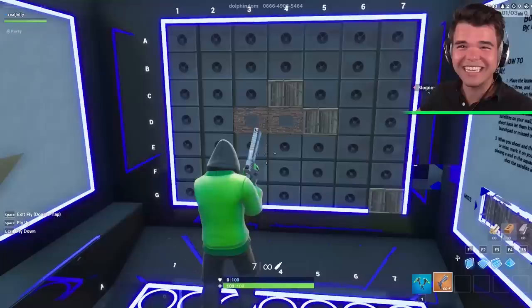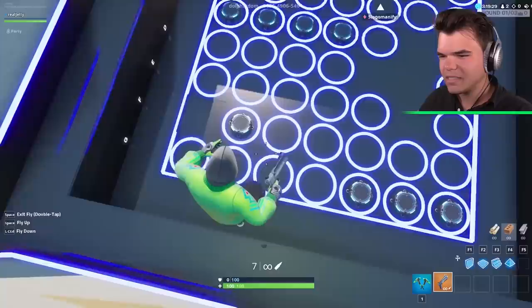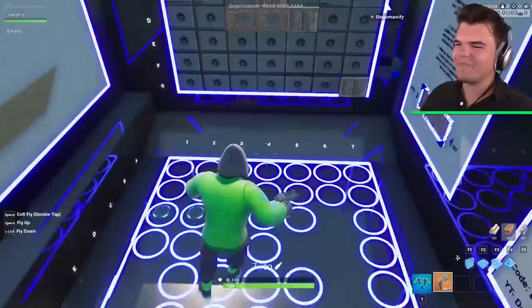Now let's work on your one in the corner. If I said the letters F2 to you, what's your reaction? I wouldn't shoot that if I was you. I like to listen — E1 it is. That's a miss. Did you lie to me, Jelly? No, I'm confident on that, Mr. Slogoman. That's a miss from me. So considering you just shot E1, how does D1 sound to you, Josh? It doesn't sound good because it's a miss.